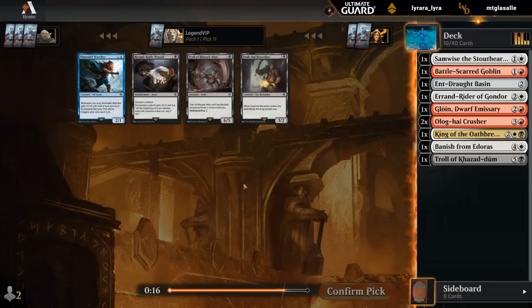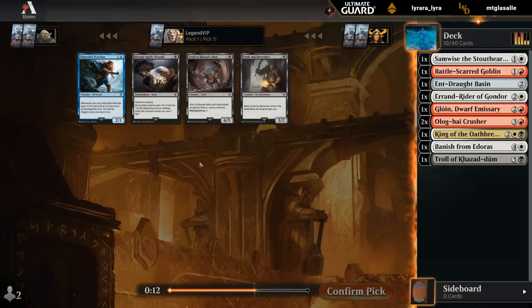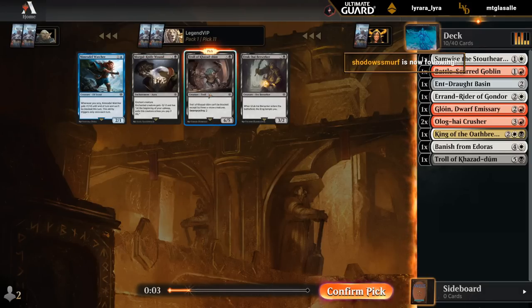And then now a couple black cards — Troll of Khazad-dum number 2 versus a Knife Wound. Berserker also an option. I'll take another Troll.